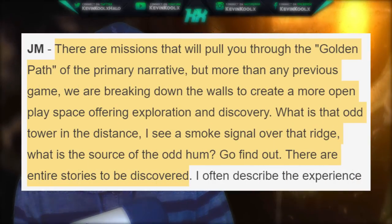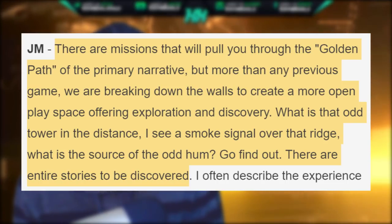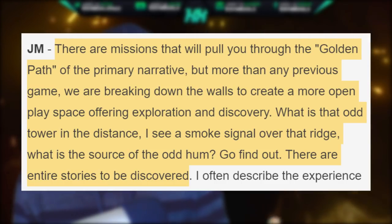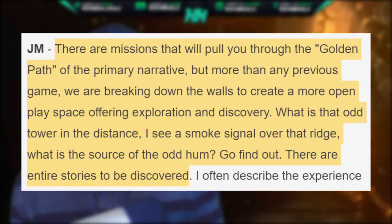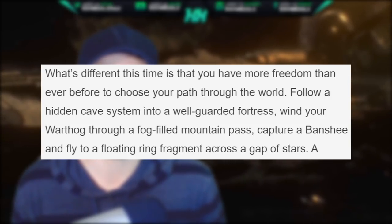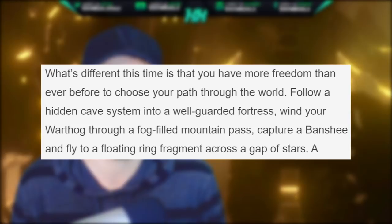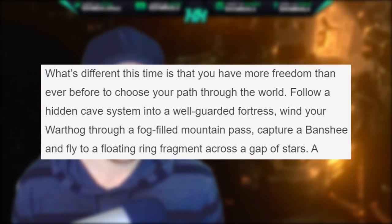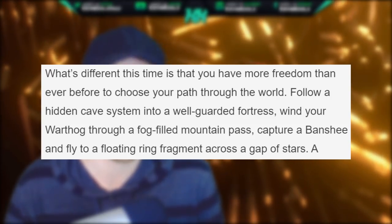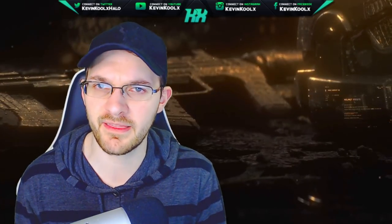They say: 'There are many missions that will pull you through the golden path of the primary narrative, but more than any previous game we are breaking down the walls to create a more open play space offering exploration and discovery — what is that odd tower in the distance, I see a smoke signal on that ridge.' And Joseph Stain reinforces this: 'What's different this time is that you have more freedom than ever before to choose your path throughout the world — follow a hidden cave system into a well-guarded fortress, wind your Warthog through a fog-filled mountain pass, capture a banshee, and fly to a floating ring fragment across a gap of stars.' I'm thinking open-ended random events that are just kind of randomly scripted things that happen within the world.